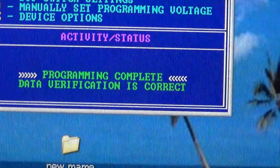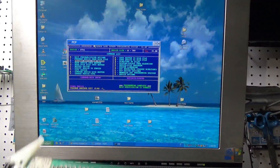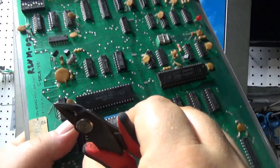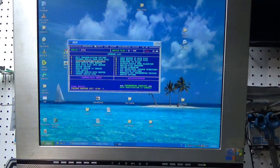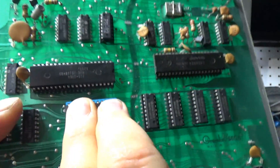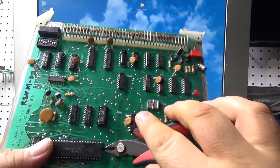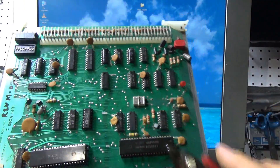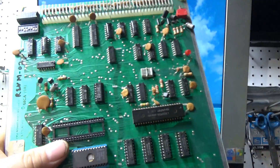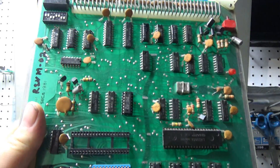Now that the chip is programmed, I'm going to pull this chip and stick my new one in. Now I have to do the security bypass mod. There are several different ways you can do it — you can make a socket — but honestly I'm just going to remove this existing socket and do what I did on the other board, go ahead and do the jumpers like I did on the other board.